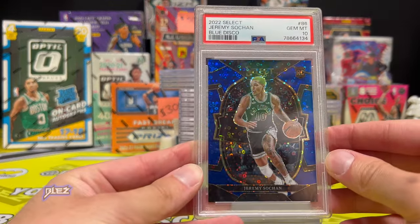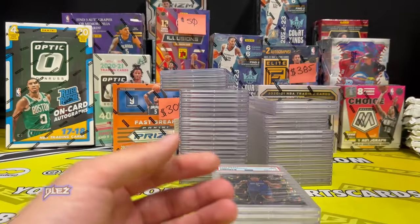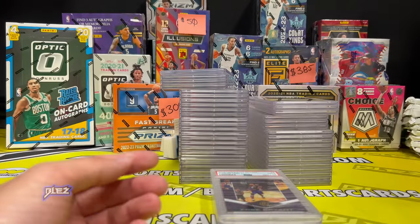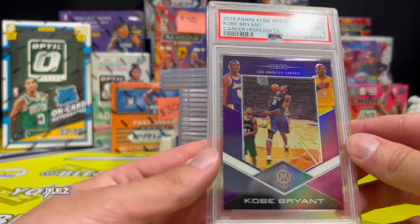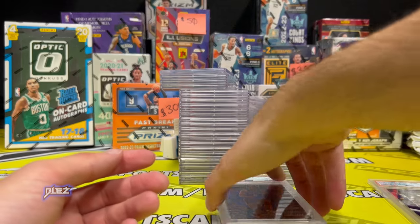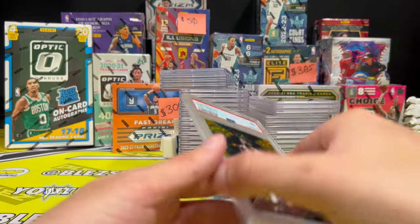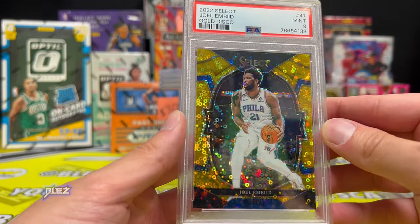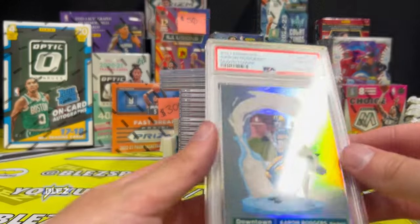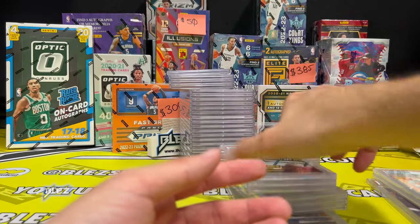We have a Sohan, it's a blue, it's a PSA 10. Agbaji Optic got a nine. True Disco of Paulo got a nine, and we put some of these in the repack. It's a nine on the purple Kobe — it's a nice piece. Then we have gold Disco of MB, and this one is my friend's — he got a 10 on a Rogers Downtown. It's a nice piece, he'll be happy. He does well when he grades with me, it's crazy.